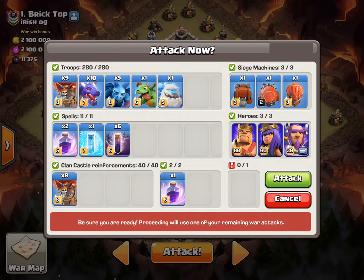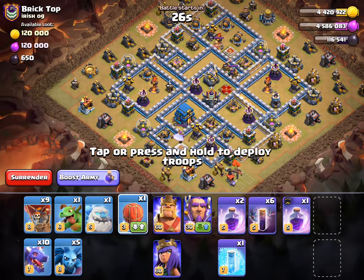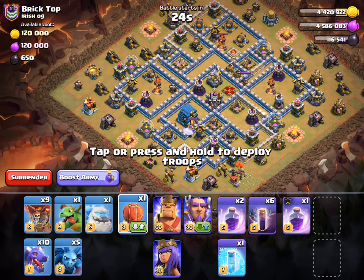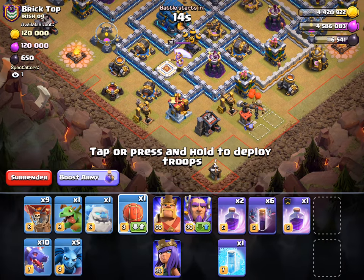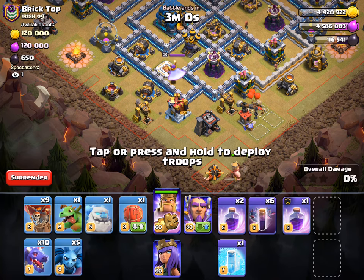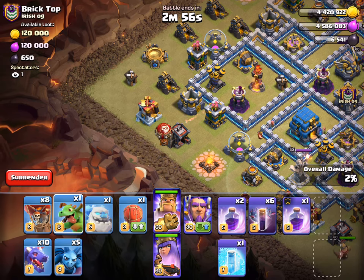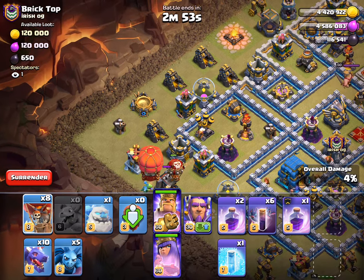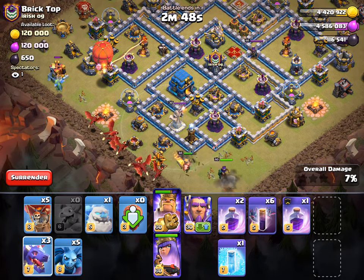Looks like everything is good. We'll start off making sure I have my Slammer out. Start off with the Heroes, quickly do Baby Dragon, Slammer, and then spread out the Dragons from there. We'll do a Test Loon up there as well. Alright — King, Queen, Balloon, Baby Dragon, Slammer, 1, 2, 3 — and here are our Dragons.